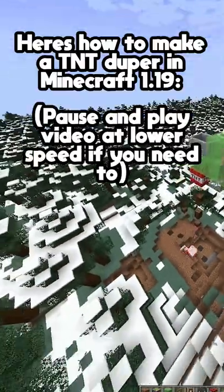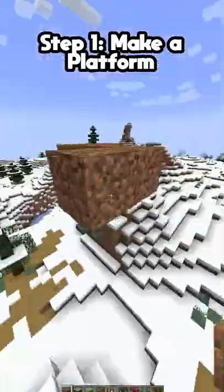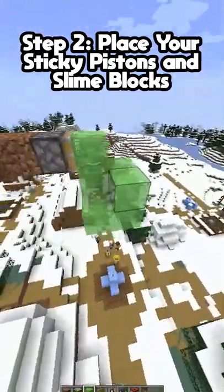Here's how to make a TNT duper in 1.19. First, you're going to want to make a safe place above where you want to drop the TNT. I made a line of blocks up to the middle of this village. You are going to want to place down a sticky piston, then some slime blocks like this.